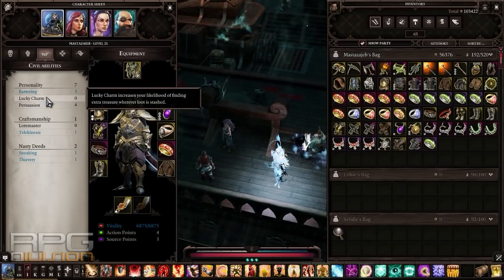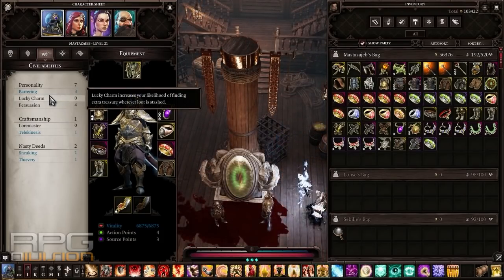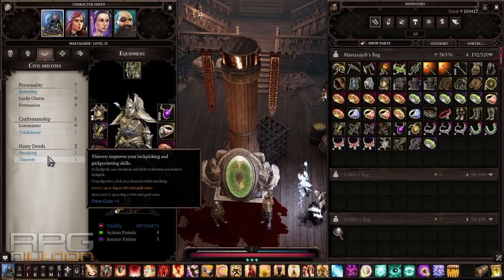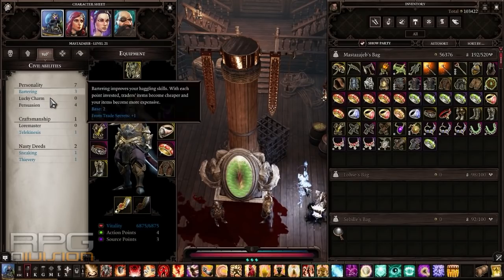Bartering is essential — it inflates prices of things you sell and decreases the cost of items in shops. Lucky Charm is fantastic and will give you much better and more loot. Loremaster is essential because it identifies items you pick up; you'll eventually need to max it to appraise higher level items. Thievery is one of the skills essential for making money — I did a complete pickpocketing guide linked in the description. The more points you have into Thievery, the more items you will steal from your target.